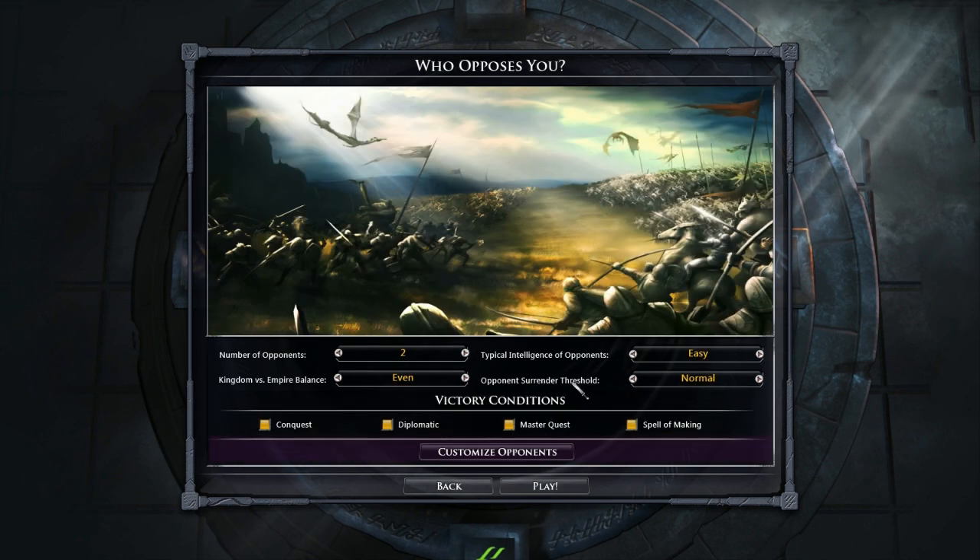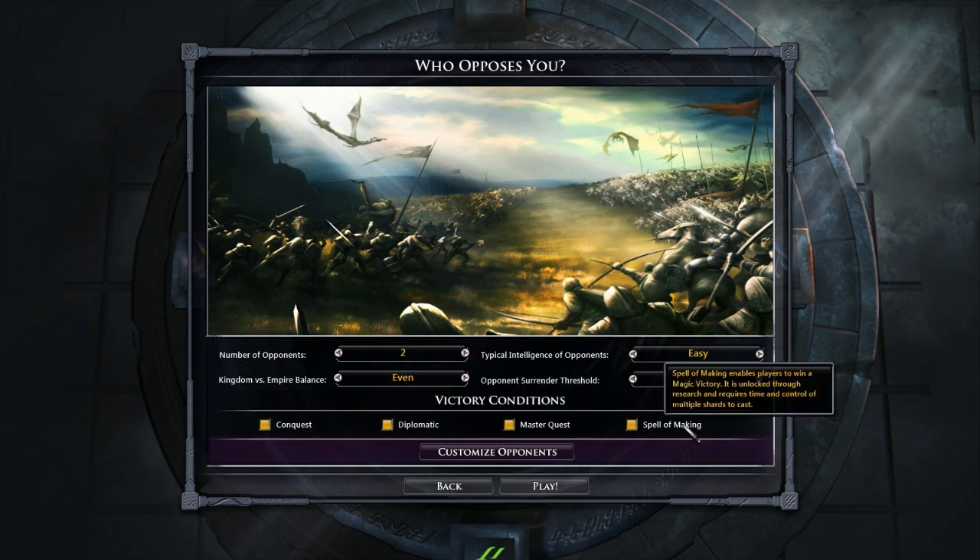We'll leave everything default so I can show you. Look at all the different settings — the AI, how many opponents, victory conditions. There are different victory conditions: conquest, diplomatic, and a master quest. They have a spell of making, just like in Excalibur. You can use the spell of making as a victory condition — it's basically a research victory where you research through the magic tree.